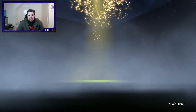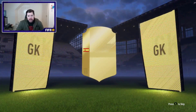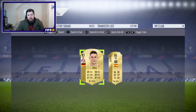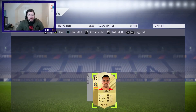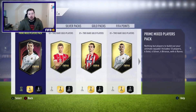We do get another board which is nice. I wouldn't mind a nice big walkout or an inform — something like that. We get a Spanish goalkeeper, it's going to be Asenjo, a nice 84 rated player. I think we packed him earlier in a video so he might be a duplicate. And an 83 Sule — very nice indeed. It's tradeable, so Asenjo can go into the club and onto the trade pile.